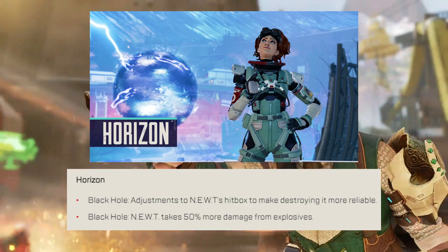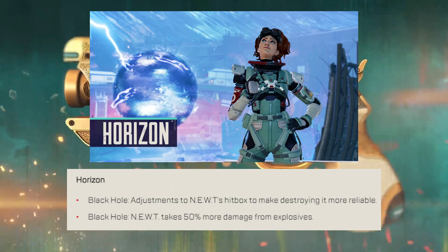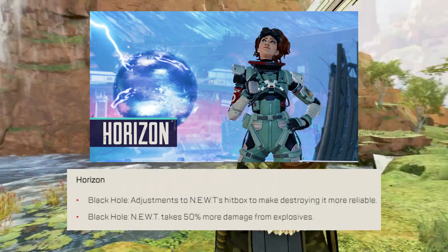Horizon: Black Hole now has a new hitbox to make it easier to destroy, and explosives now do 50% more damage to the Black Hole.